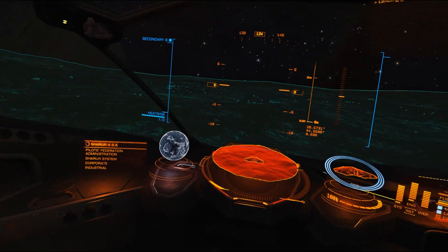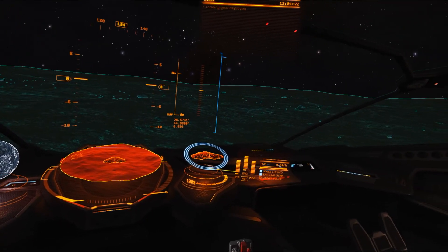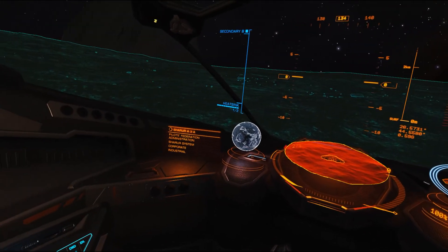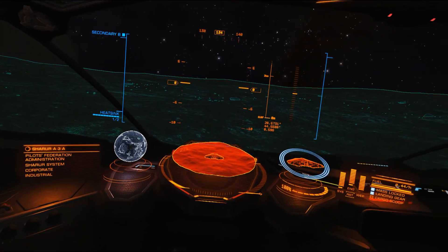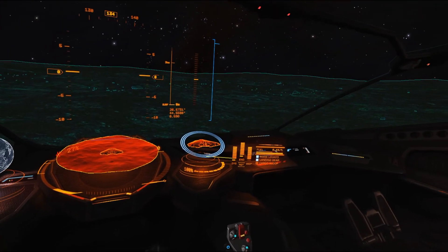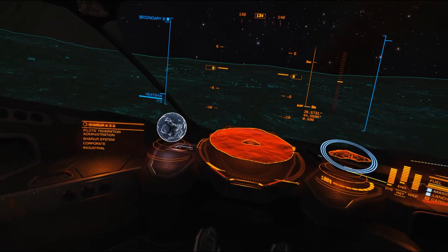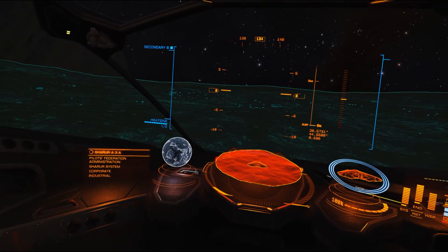Hello and welcome to my Elite Dangerous My Adventures Permit Systems. What we're doing is hitting the planets in this system and all permit systems, running around the planet and seeing what's there — shooting some skimmers and stingers and gathering materials.